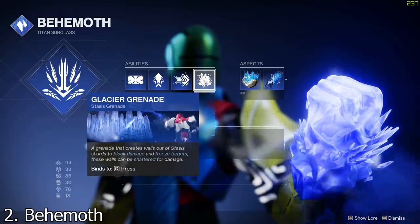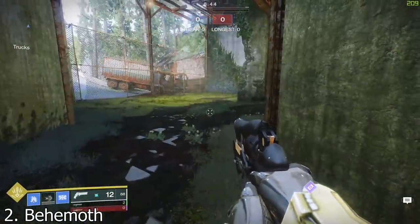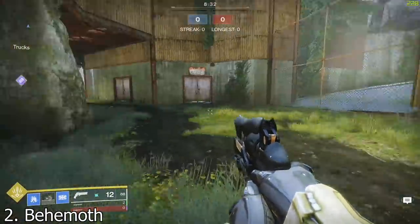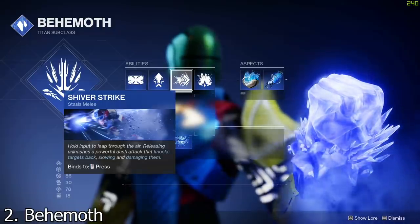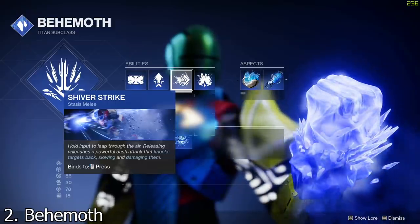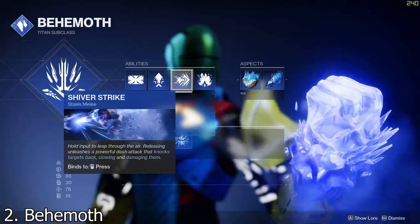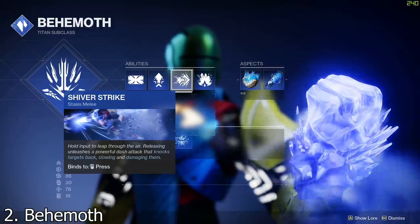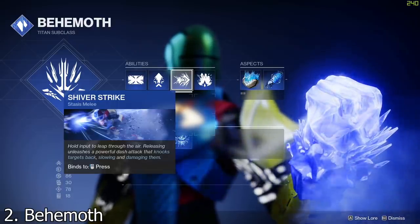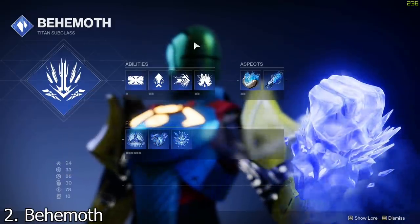I also put Whisper of Hedrons on for extra damage. One hundred percent use Glacier Grenade on Titan — do not use the other grenades. A lot of people think the melee is really bad but it's actually solid: it's good for escaping gunfights, you can push people into a wall for a one-shot, and you can even push people outside the map. If the melee is whiffing, hold the button and release it as soon as you're close to someone — if you just click once you won't go far.